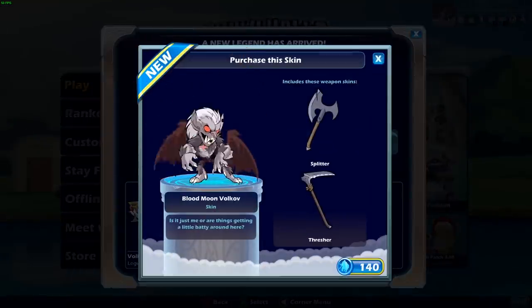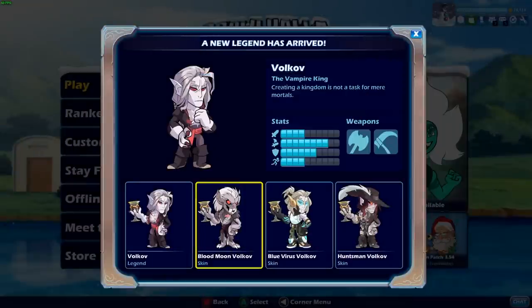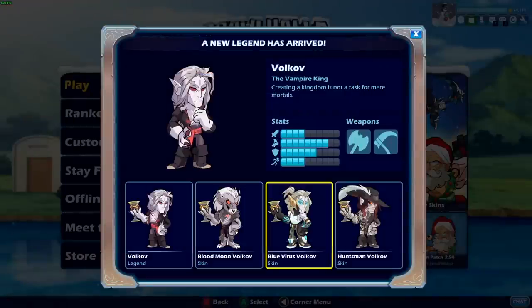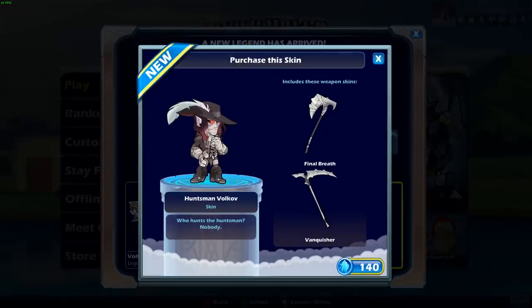Let's look at some of these skins. He comes with three skins that you can buy anytime — they're not exclusive. You got Blood Moon Volkov; it kind of reminds me of the Azuri skin for Halloween but not as cool, and also kind of the Werebat Ragnir. You have Blue Virus Volkov which reminds me of Thor but not quite. I love the weapons though — they're probably my favorite part of the Volkov skin sets. Then we have Huntsman Volkov; I actually like this one a lot because it reminds me of Bloodborne. These weapons look pretty cool — they look handcrafted, kind of have bandages wrapped around the blade. That's pretty dope.